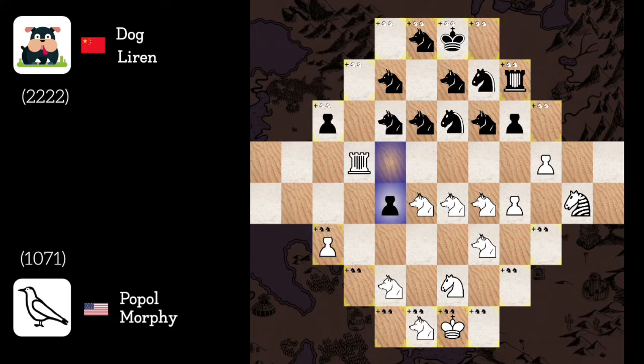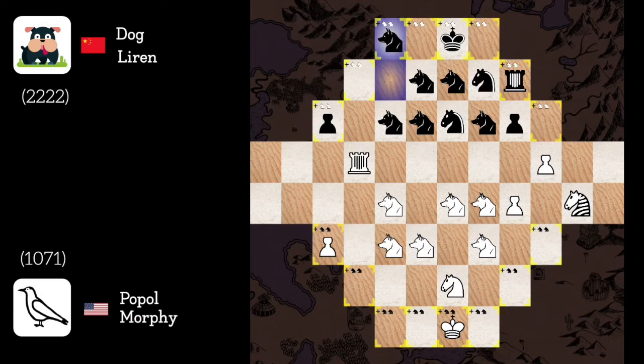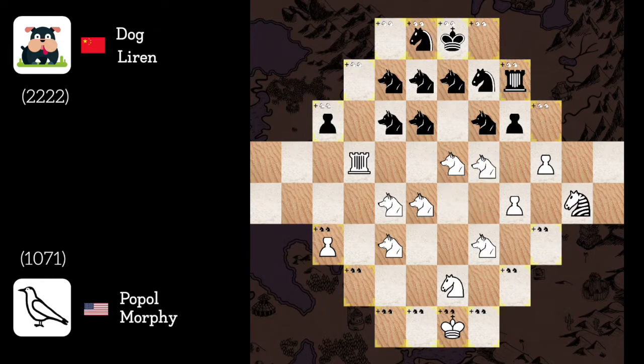Dog pawn takes e4, dog recaptures. Dog f2, f7 — his structure is so strong, we are clearly in for some hard play. Let's first build a strong structure with my dogs: dog 2 to e3, dog to e8, dog to f2. He seems to have no moves — perfect. Dog f2 to f3, dog to e8, dog f2 to f4, and continuing to maneuver my dogs into position.